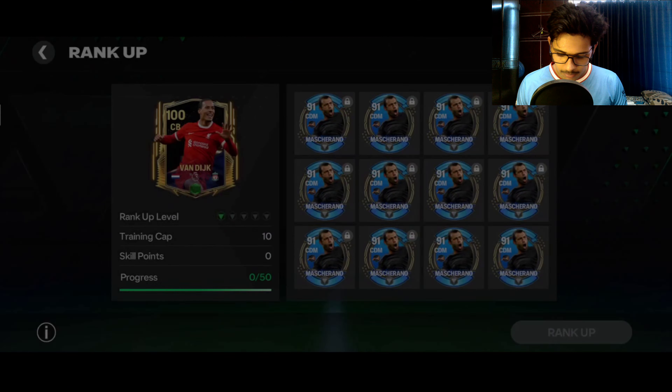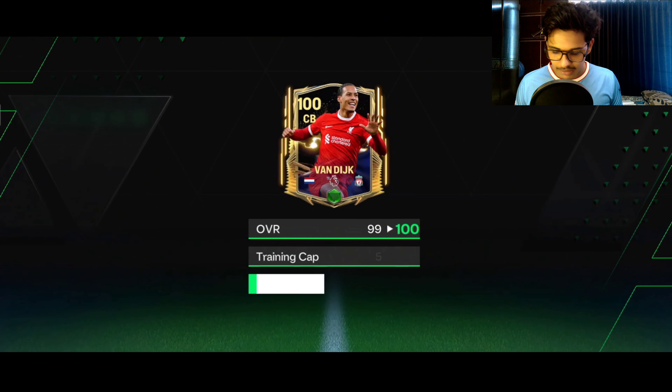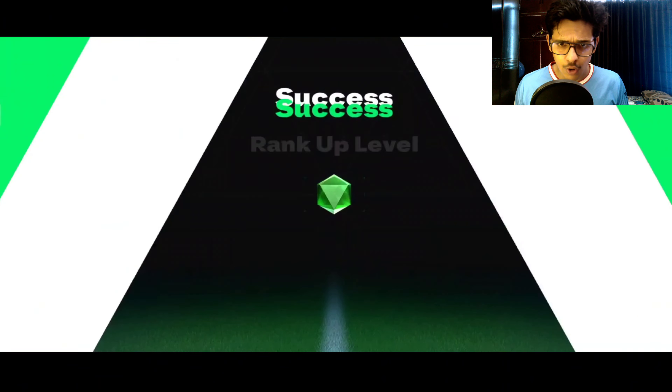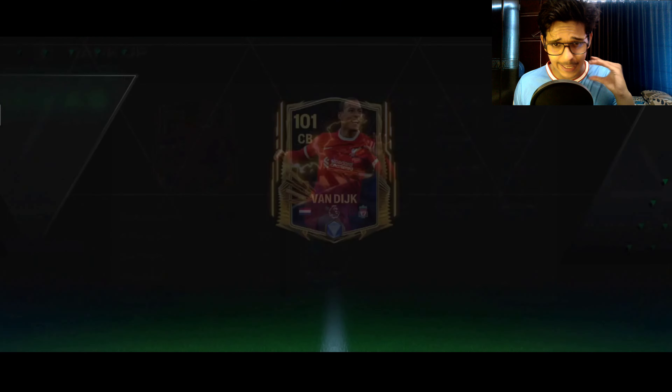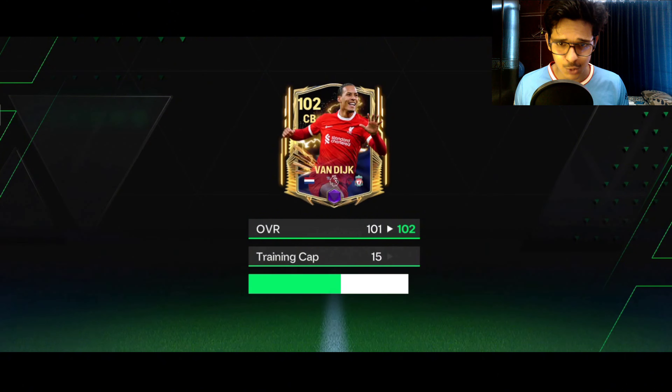The best ultimate team of the season pull is Virgil Van Dyke. We're going to rank him up with the help of nine Masheranos — a red Virgil Van Dyke in our team will be crazy good, god level. He will be the base of my defense. When Van Dyke is defending, your opponent has to sweat to score goals.